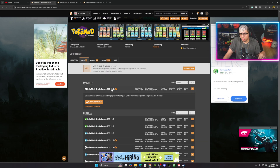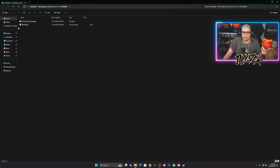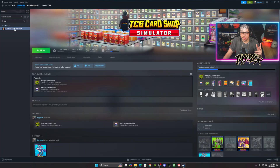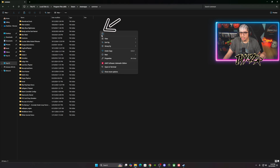Go to Files, grab the latest version, hit Manual Download, and let it download. Open that new folder, copy the same Pokémon folder inside, go back to Steam → Manage → Browse Local Files, and navigate to Program Files → Steam → SteamApps → Common. Right-click in Common and paste those files — replace when prompted. Load the game back up and you're good to go.